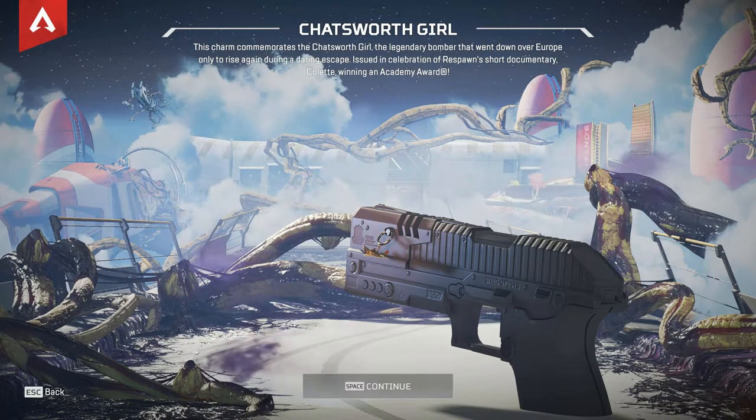Chatsworth Girl. This charm commemorates the Chatsworth Girl, the legendary bomber that went down over Europe only to rise again during a daring escape. Issued in celebration of Respawn's short documentary, Colette, winning an Academy Award. I haven't seen that documentary — I should check that out — because I have no idea what this is all about, but it looks like a bomber plane.